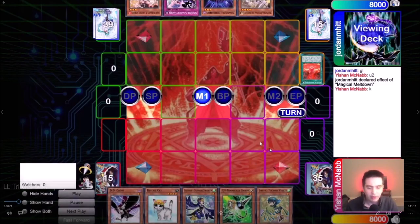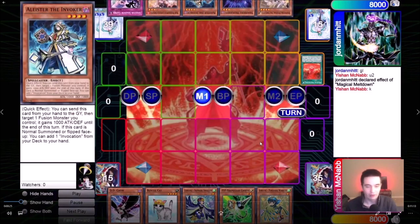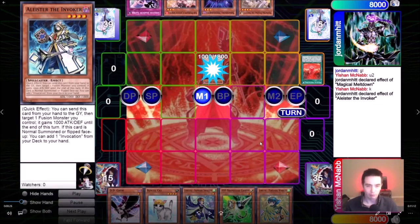He starts with a Magical Meltdown and grabs an Alistar. He normally summons the Alistar. This is an important decision point — do we Gamma this? I decide not to, because I'm leaning on my hand and I see a Cat in it, and Rescue Cat is very likely to get hand-trapped. Against Shaddoll Dogmatica decks, you know they're running hand-traps — almost everyone's running hand-traps right now.